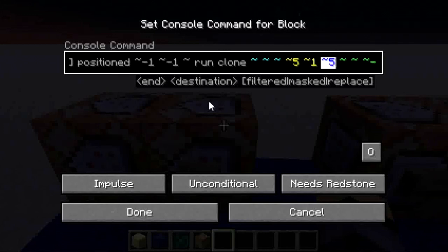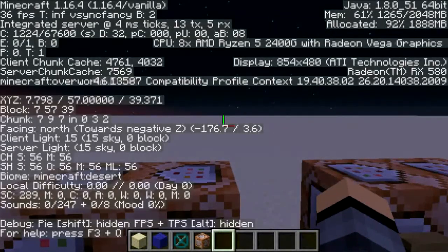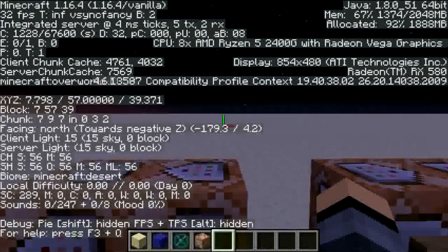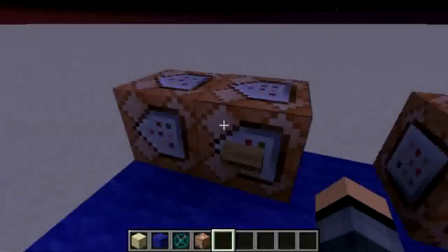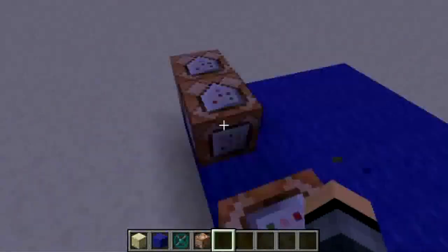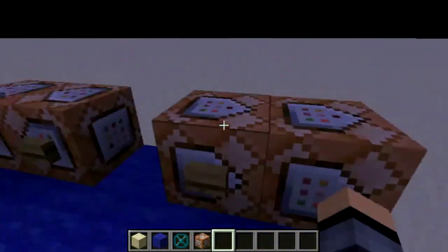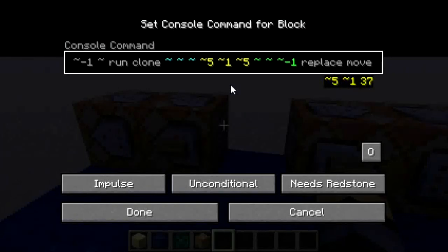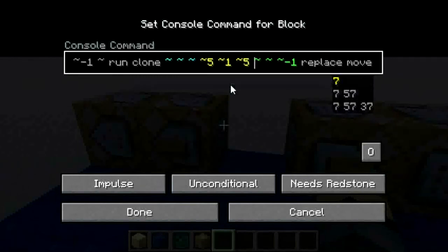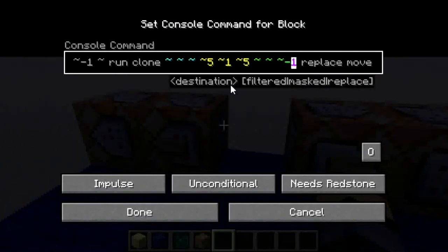Your boat will be moving in the z direction. You can use negative z — north. So your boat will always move north with this. Remember that. This is the width and this is the length, and it's going to be moving negative 1z. Actually this is the direction that it's going to move.